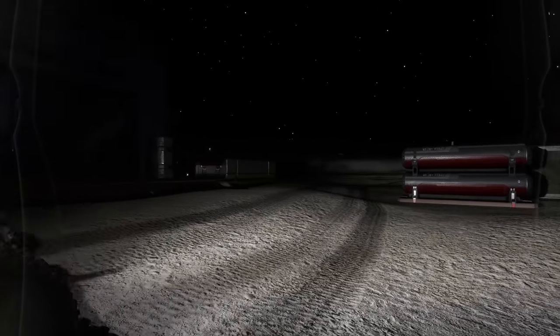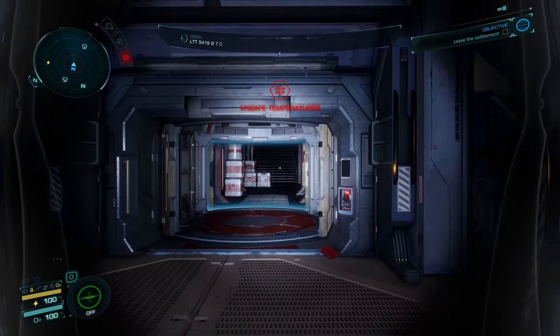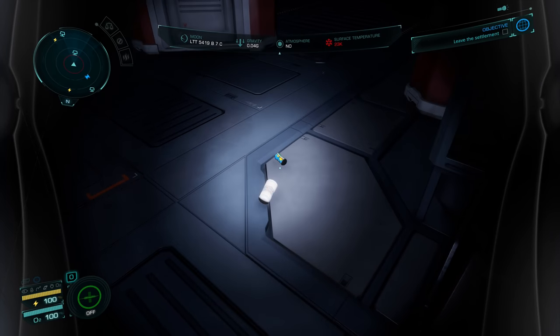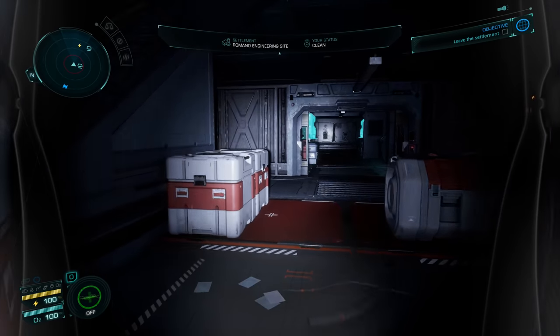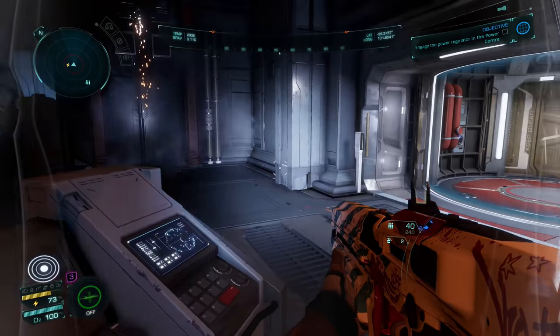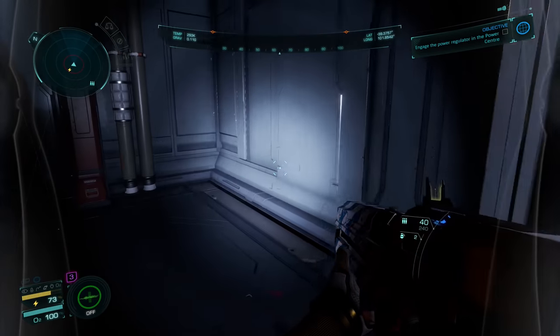So it turns out that the best and most efficient way of doing Elite Odyssey missions is to not do them the Elite Odyssey way, and instead do them the Elite Horizons way — and quite frankly, that's just ridiculous. But it is the best way to do it. Thankfully there are at least some things the SRV can't help you with and which must be handled on foot, which is good because otherwise there'd be no point to this expansion whatsoever.